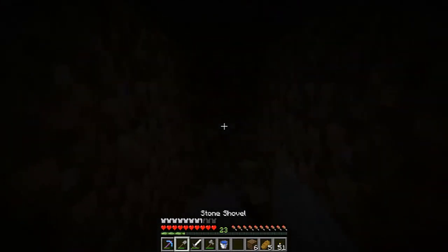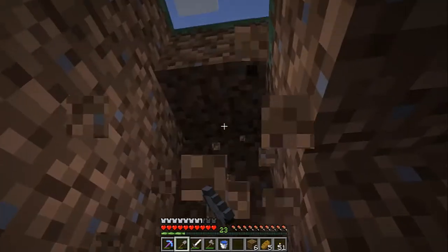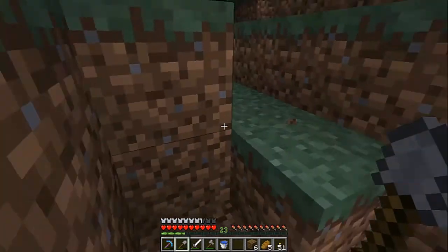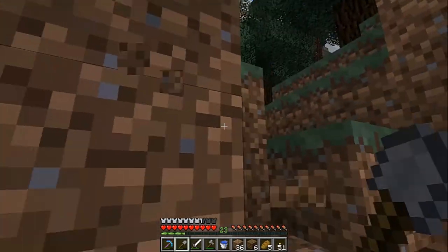I think I have all the light requirements for it, so that's good as well. Right now I don't know exactly where I'm going, but we're going to probably pop out somewhere. And basically I was going to create like a stairway sort of thing and we're going to replace the bottom portion with dirt.